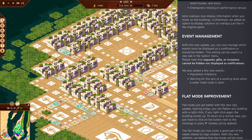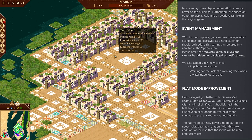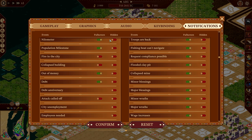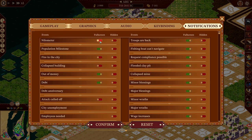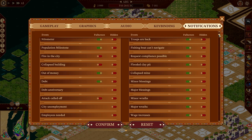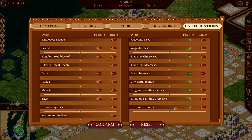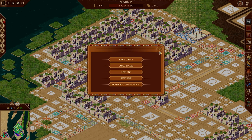Event management - with this new update you can now manage which events are displayed as notifications or hidden. All those pop-up notifications - it's a lot. If you go into options, there's a whole new tab called notifications. You can choose which ones are which, whether they're full screen or hidden, how big they are. You can even turn off invasion reminders or turn on disease notifications. Really handy.